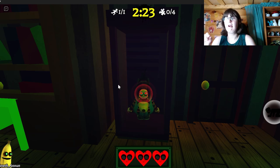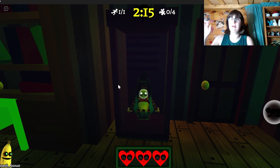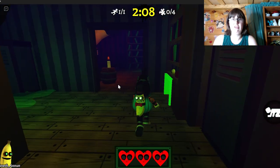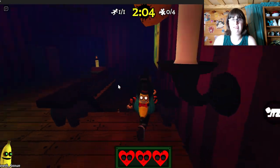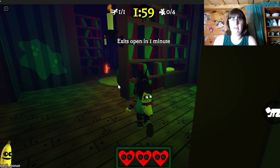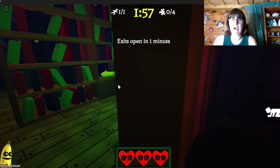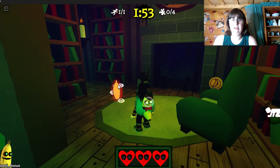Lockers are your second biggest defense against banana. Use them to hide, but also know that when you're in banana's point of view the three hearts appear at the bottom of the screen — but from your view they are above your head. So if you are not careful and not ducking in the locker, banana can see those three hearts. Be very careful about how you get into the locker.